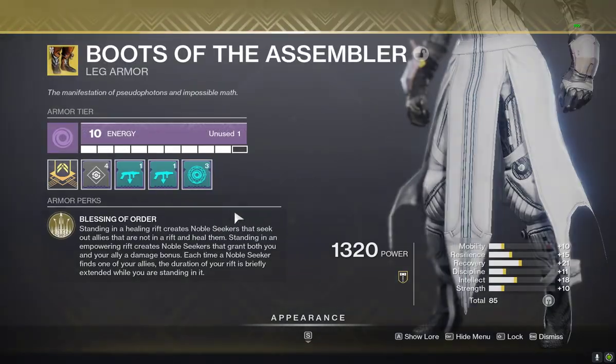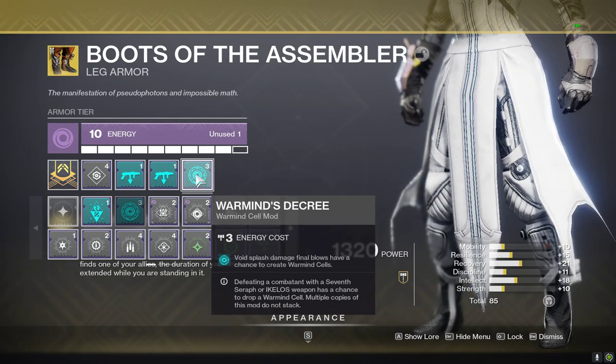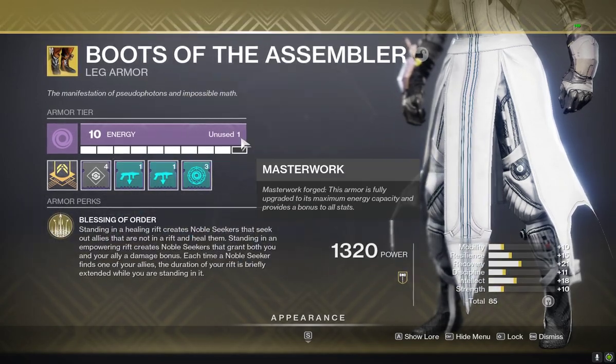I'm rocking Cellular Suppression on my chest piece with Grenade Reserves, obviously, just to give me more. This is essential to the build. And this piece right here — Warmind's Decree — which will give me more Warmind Cells. And of course you get these from the artifact as well, and it takes a little bit less energy.